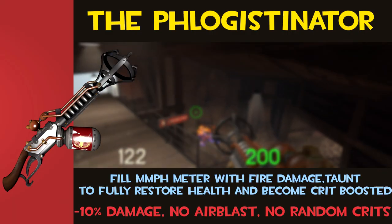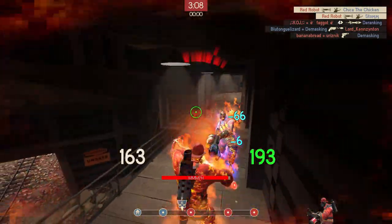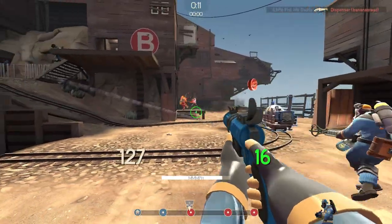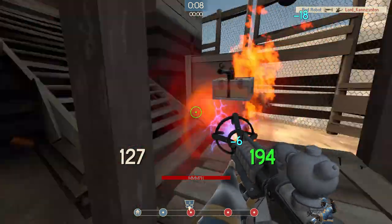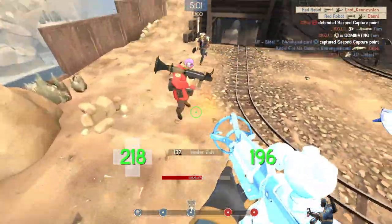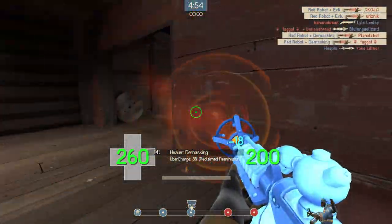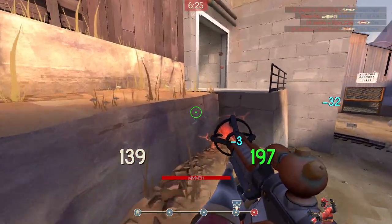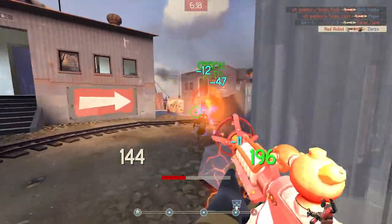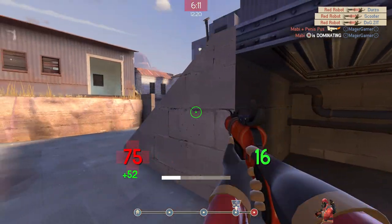Number 5: It's safe to say the Phlogistinator is the weapon on this list that most people least associate with healing. The insane damage output and crits of this weapon are what generally gets people most riled up. However, it has its own insane healing mechanic that nobody complains about and most people overlook. All you have to do is fill up your mmmph meter, take your pick of any of Pyro's excellent flare gun secondaries to do so, and then taunt. Boom — instant heal. There's even a damage reduction during the taunt alongside your full heal, just in case. The Phlogistinator's ambushing potential is high, but the drawback of having no air blast means it needs to be able to tank a little damage in the process. It's the easy-to-get instant health regen and damage reduction that earns this weapon a place on my list.